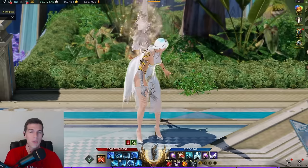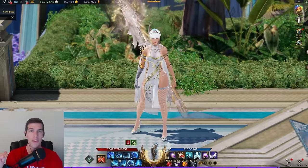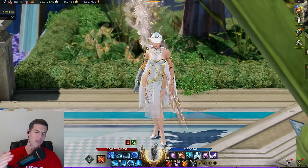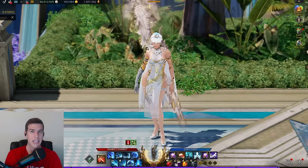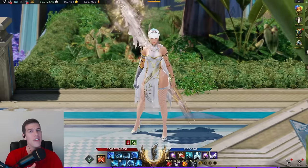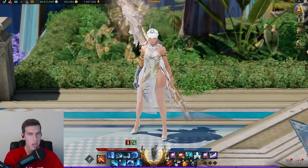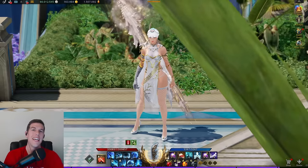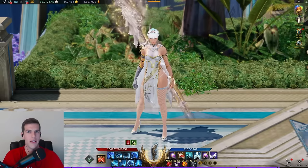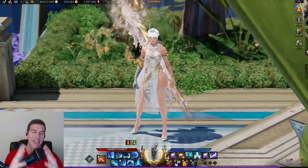Let me know down in the comments what character you're making — I am making a War Dancer, she's already made, juiced, level five tripod'd, and ready to rock. I'm also making a Breaker on my alternate account and we're going to be doing it on stream, so if you're not following me on Twitch yet go click the link in the description below. I stream every Sunday, and if you got anything out of this video or you just like the content in general, consider subscribing to the channel — I'll see you on the next one!